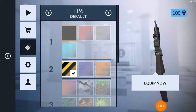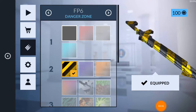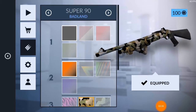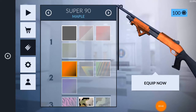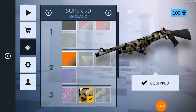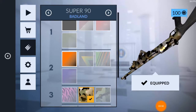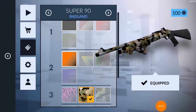For the FP6, I had the default and wanted a specific skin but didn't get it, so I bought Danger Zone — it's a good looking skin. For the Super 90, I went from default to Maple and now I'm using Badlands. Badlands is a good skin. I only use the Super 90 in Plaza because it's a compact map where opponents can be seen up close.